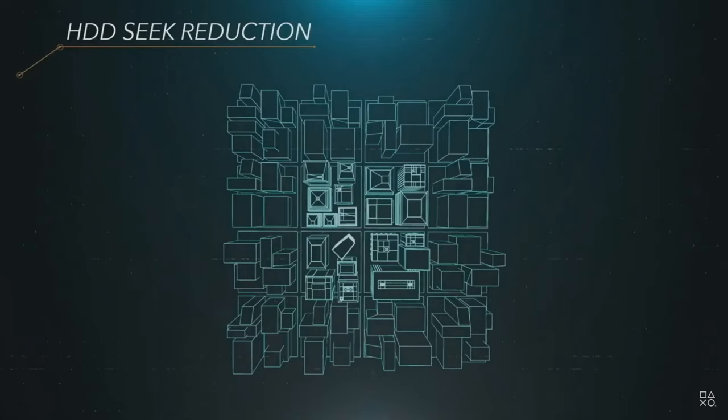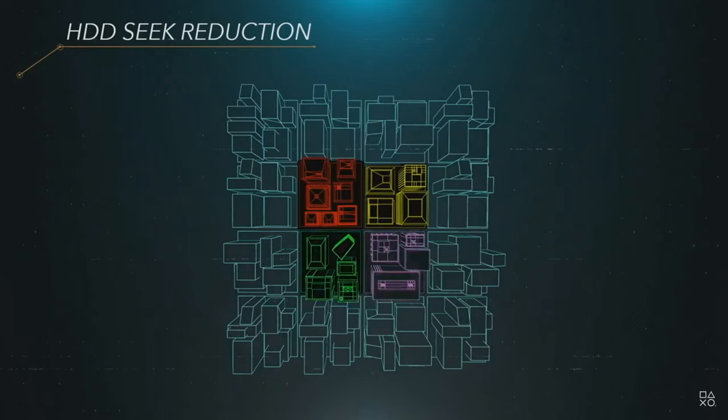Another strategy for increasing effective read speed is to make big sequential chunks of data. For example, we might group all the data together for each city block. That removes most of the seeks, and the streaming gets faster. But there's a downside too, which is that frequently used data is included in many chunks and therefore is on the hard drive many, many times. Marvel's Spider-Man uses this strategy, and though it works very well for increasing the streaming speed, there's a massive duplication as a result. Some objects like mailboxes or news racks are on the hard drive 400 times.